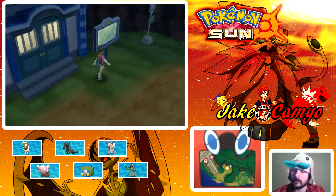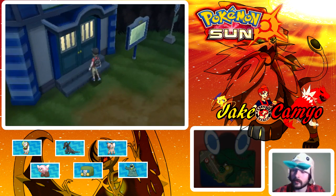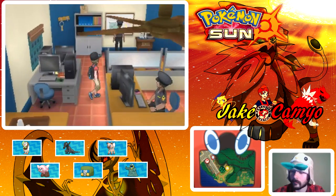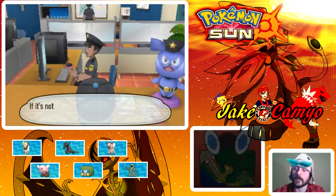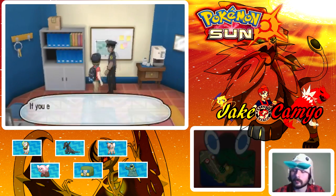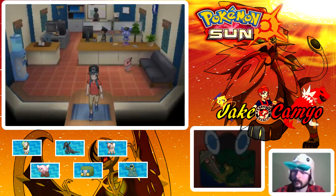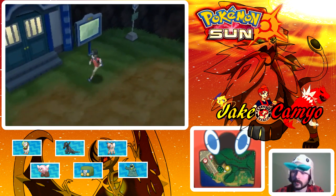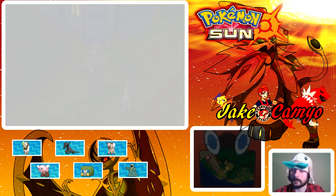We exit Diglett's Tunnel and find a police station. A policeman is looking at us like he wants to talk but says it's not urgent and he's on break. Another officer says she hasn't had any cases and is bored, so she wants a battle. Police officer Haruki — okay, let's battle.